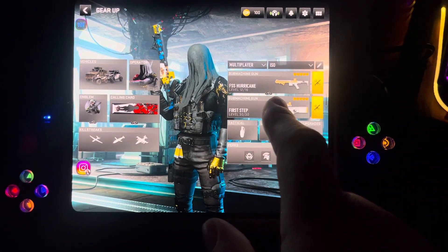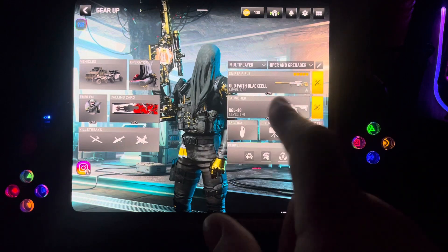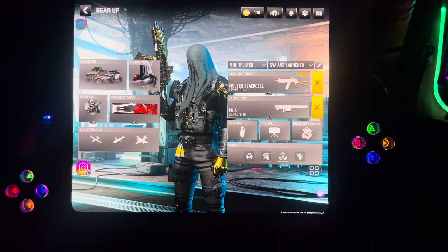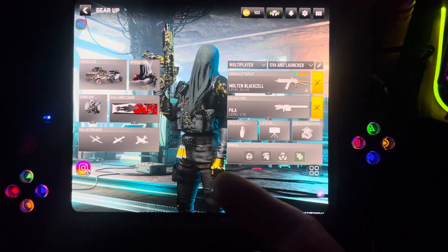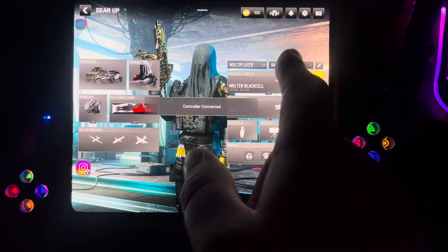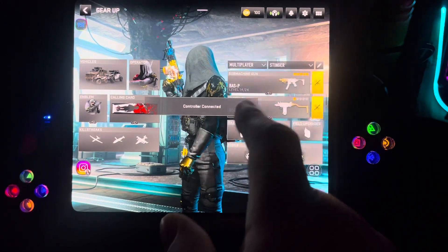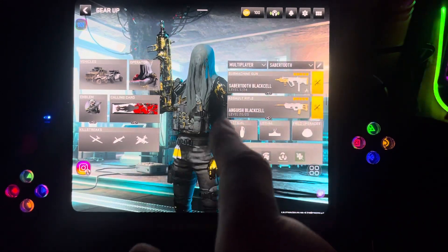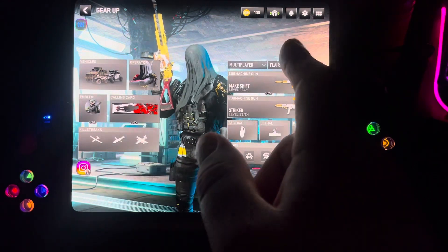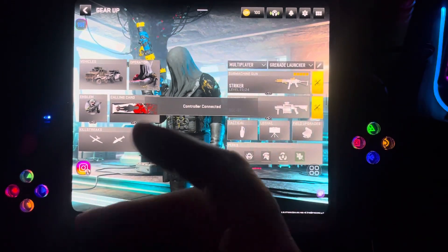Then I've got the FSS Hurricane. There's the P-something. Then the sniper — Old Faith black cell — and a grenade launcher. This other one is a black cell SV-A5 with a launcher attachment — that's the one for helicopters. In this game when you're playing shipment or Warzone they can call in helicopters or jets, and with that launcher you can take down the helicopter. The grenade launcher has more ammo than the RPG — the RPG only has like two rockets, but the grenade launcher comes with more ammunition.